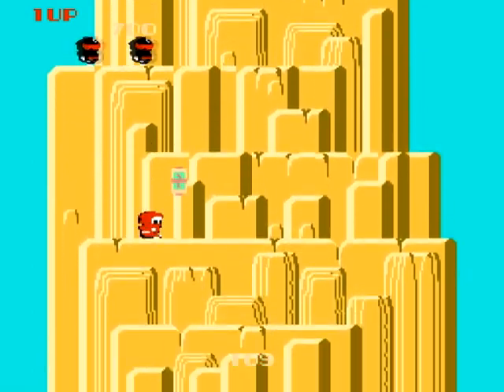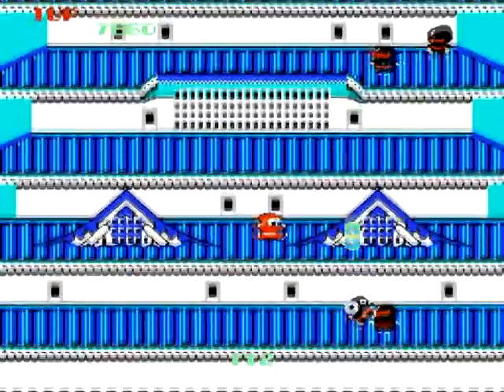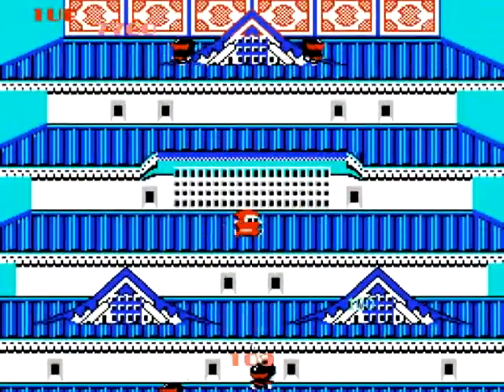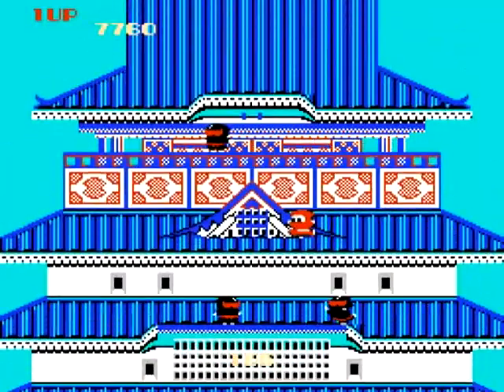There are three different screens: this rock area, this rock area but gray, and the devil castle itself. Popeye was only three screens, but at least Nintendo can make all the levels different from each other. Here it's just essentially the same screen with a new coat of paint.